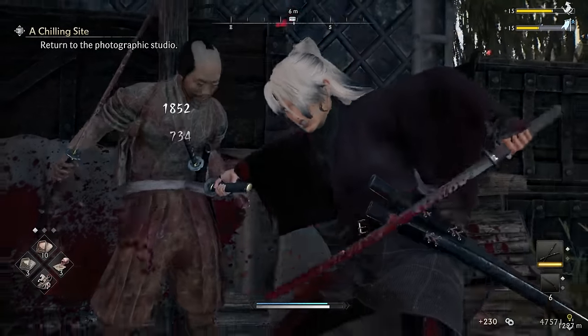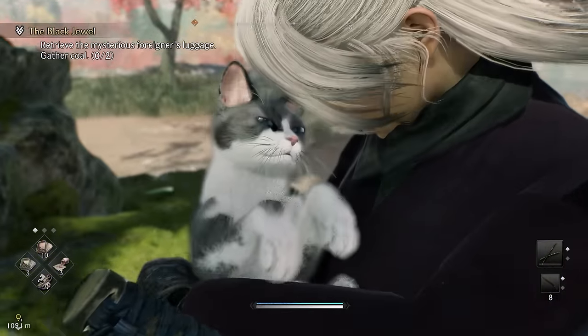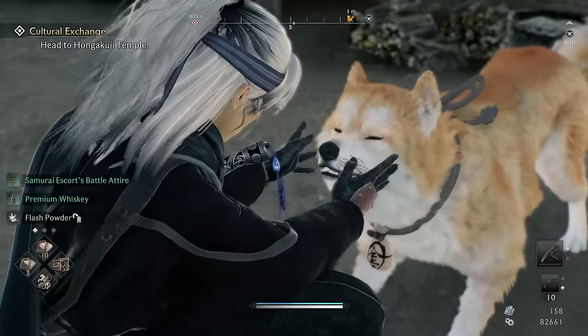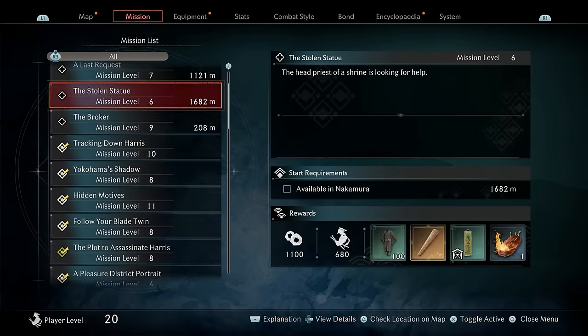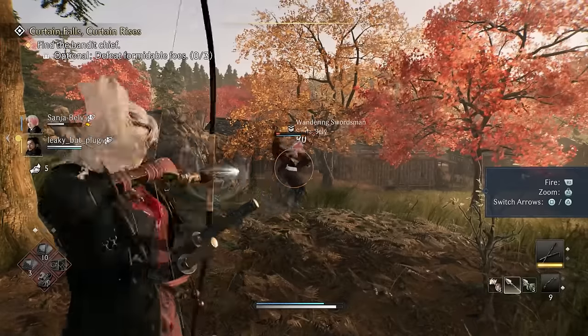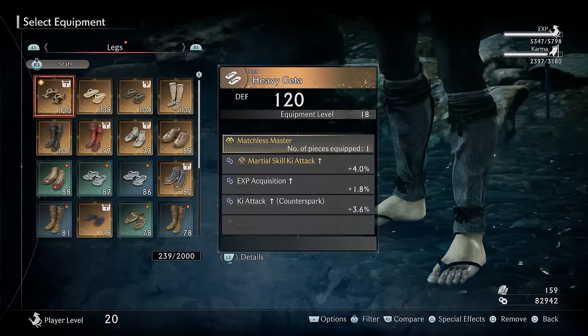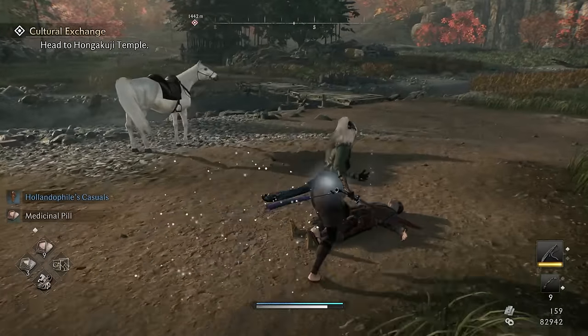I am loving the combat. With the rumble in my controller it feels like I'm actually fighting with a katana, and the sounds the swords make when they clash — beautiful stuff. I'm also trying to collect all 100 cats in the game and pet all of the dogs. There are plenty of things to do. There's even mission-based multiplayer with matchmaking. There's a lot of loot, but in the settings you can choose to automatically disassemble or sell certain tiers of loot. And of course, I'm going for that platinum trophy.